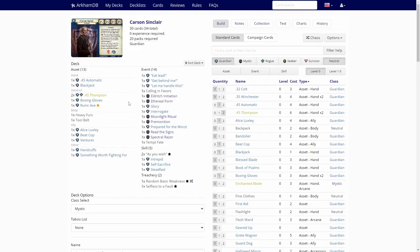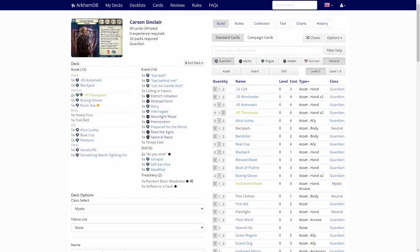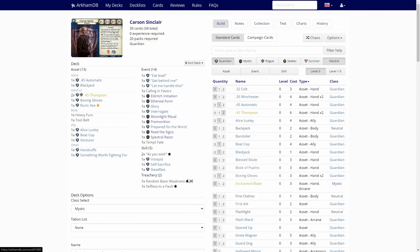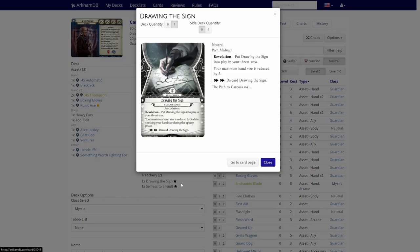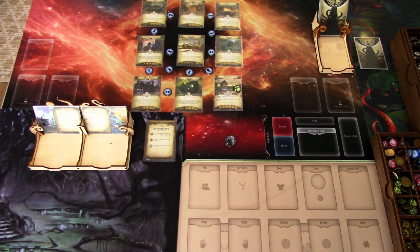Spectral Razor helps us fight a bit. Tempt Fate — it's pretty mediocre. Interrogate, Self-Sacrifice, and Steadfast were the skills. I'm not sure if we can even play As You Wish — we can't even commit it to another player's skill test, so those are dead cards. Our random basic weakness is Drawing the Sign. I'll be building the Carson deck and we'll see how well this goes. Not having high hopes for this run, but we'll try to do the best we can with Carson.